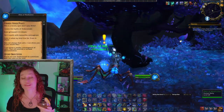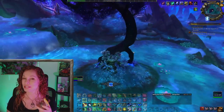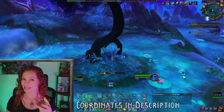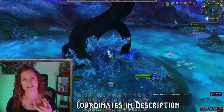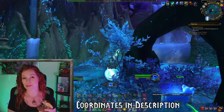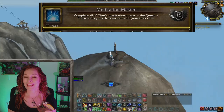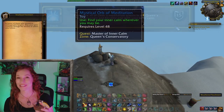This ancient deity sends you off to meditate! First in Ardenweald, just outside the heart of the forest on this little bit of land. You'll know you're in the right place when you have a special action button show up, and don't forget to pet Gus while you're here! Next you'll be sent to a new location each week, culminating in the achievement Meditation Master and the toy Mystical Orb of Meditation.